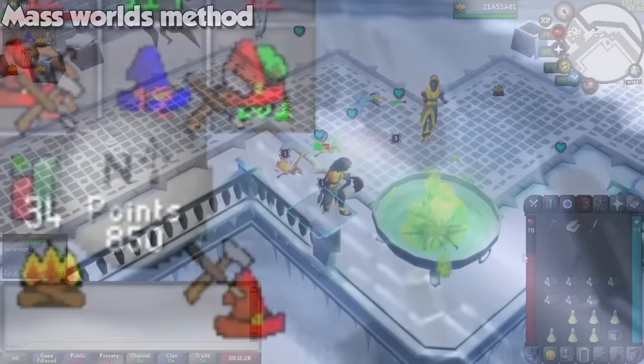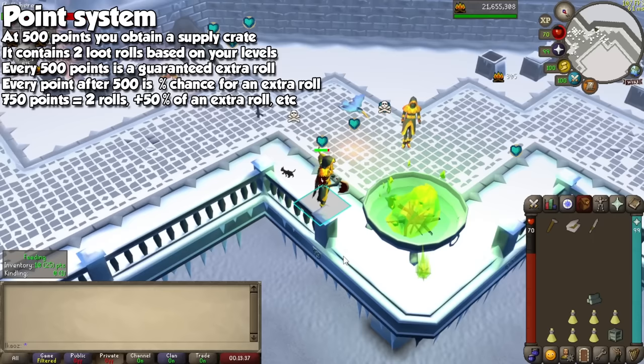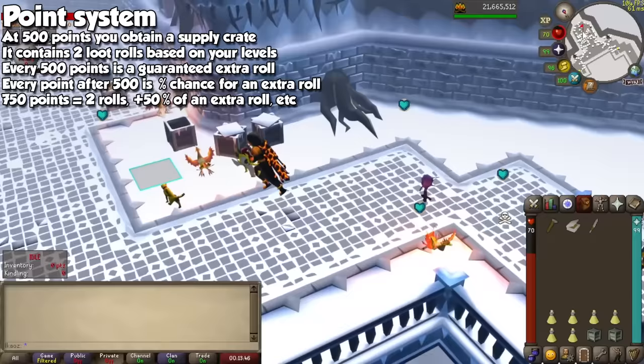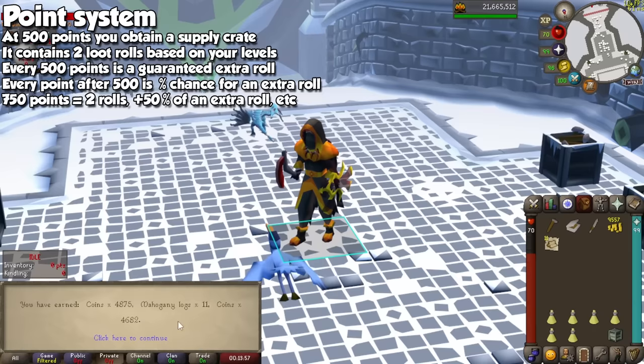So what do we get out of it other than experience? Welcome to the point system. In short, you will get a reward crate after reaching 500 points. In a mass world, you would normally have between 500 and 1000 depending on your performance. If you achieved exactly 500 points, you will get two rewards from the crate. Any subsequent points will be a percentage chance of earning another loot roll up to a multiple of 500. For example, if you have 750 points, you have the two guaranteed loot rolls plus a 50% chance of a third one.